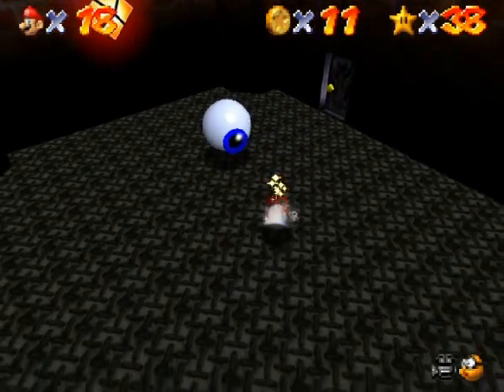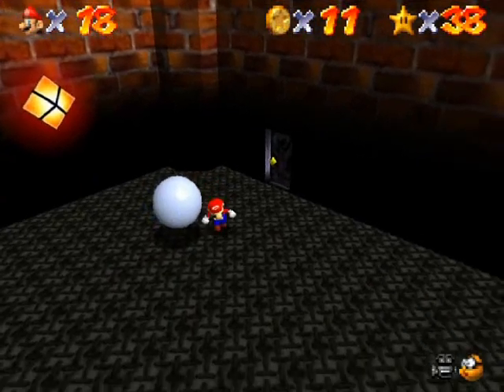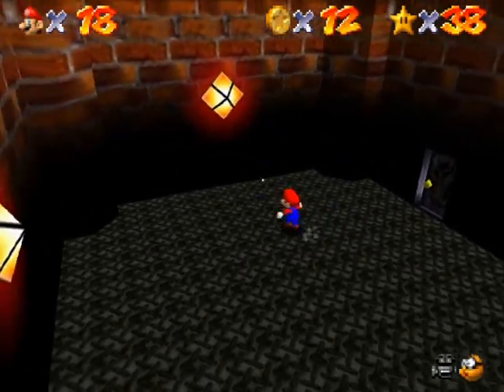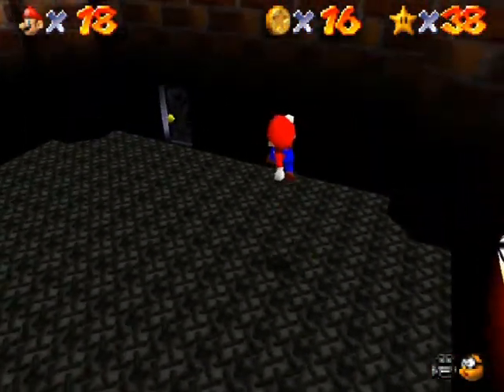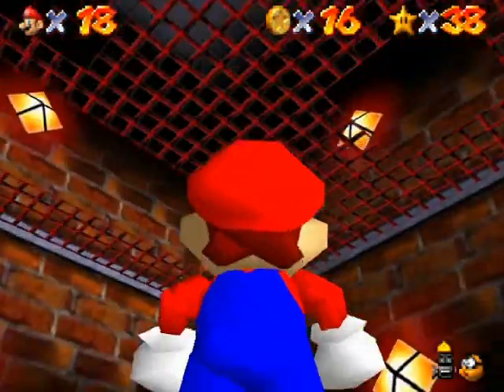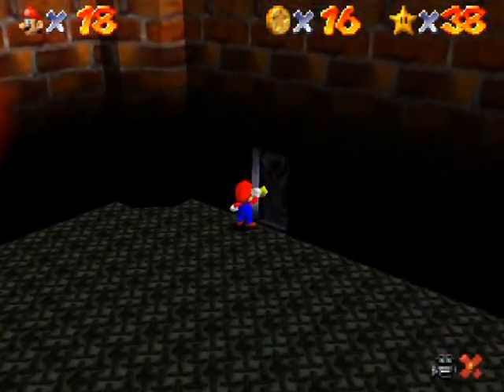How can that eye see me? I'm invisible! How can you see me? Are you an all-seeing eye? There isn't a red coin in here — why do I think there's a red coin in this room? Oh, it's in the room above this room.